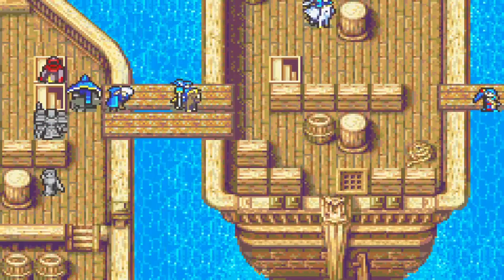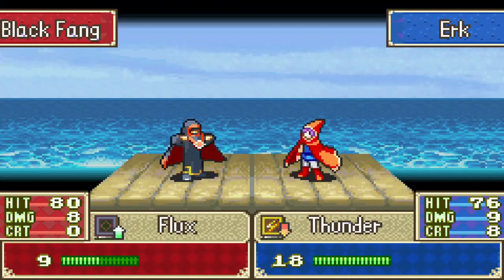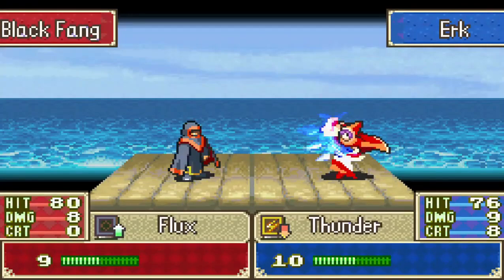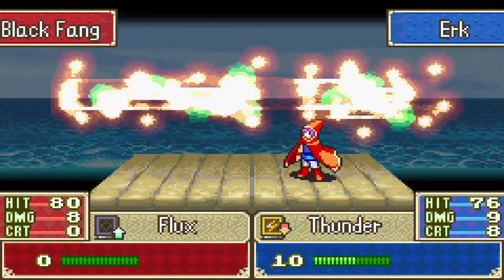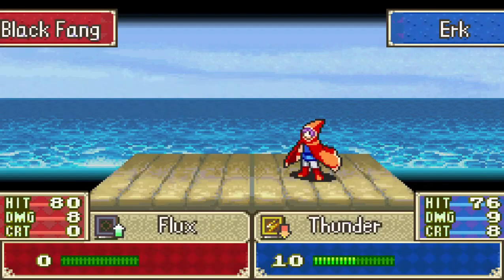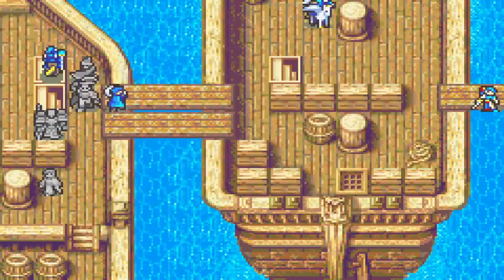We'll work up and have her try going on the offensive against this guy, even though anima magic is weaker compared to dark and light magic — let's give it a shot. Boom, nice job, starting to do some good damage. Got a level up — kind of was hoping for that. He's level six now with a boost in HP, speed, luck, and resistance, and his weapon level increased. Perfect.